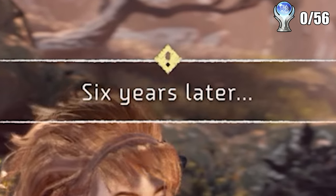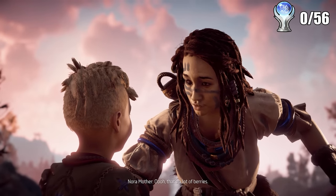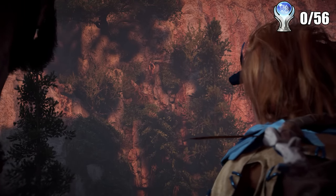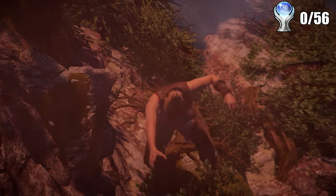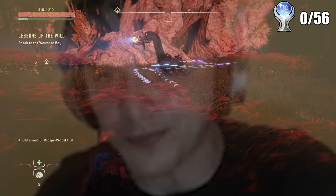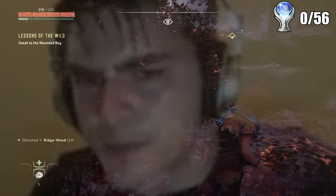The game takes off with Aloy as a child and her first experience at being an outcast. Later on, Rost and Aloy are exploring the woods and watch someone from the tribe completely fail at parkour and fall into what would seemingly be his inevitable death. Since Aloy thinks she's the main character already, she decides to sneak over and save him. This is also the game's tutorial.